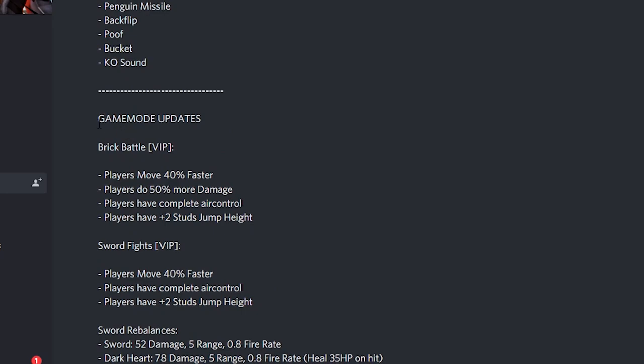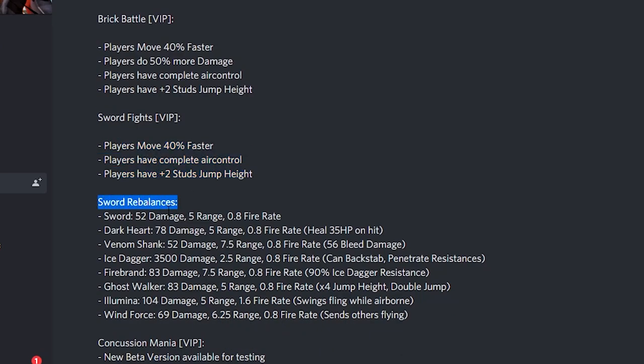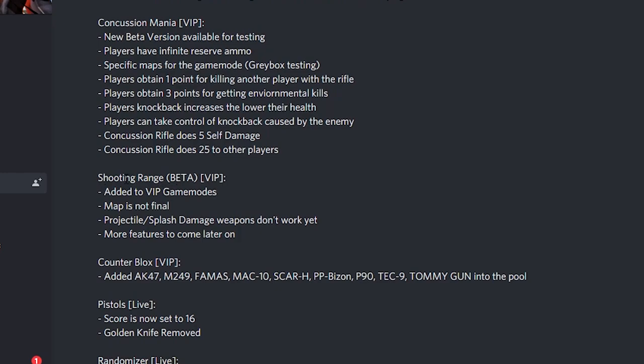Then we got a game modes update. Brick Battle VIP: players move 40% faster, players do 50% more damage, players have complete air control — it just sounds like you're gonna die so much in this mode. Sword Fights VIP: players move 40% faster with complete air control. Then some sword rebalances, and Concussion Mania VIP — a new beta version available for testing.